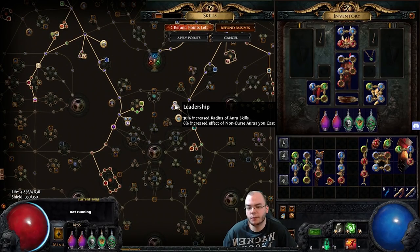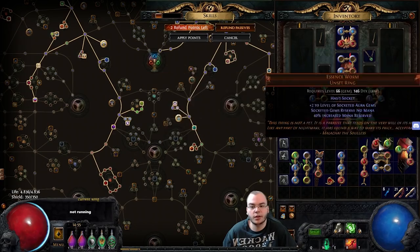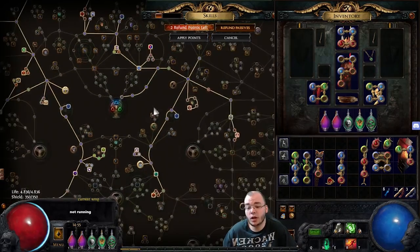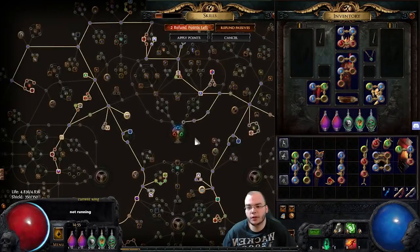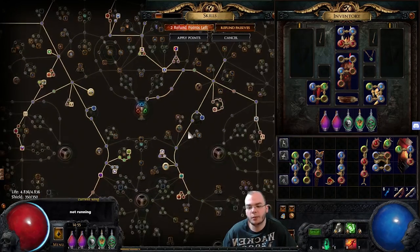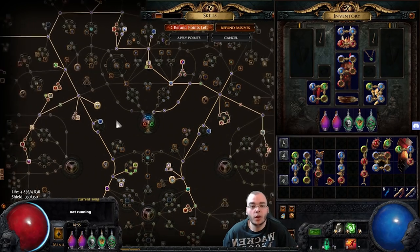Other nice nodes to pick up include Leadership for the Aura Radius. Also get quality on your auras if you can, because that will increase their radius and actually affect your minions. Once you have all the different setups going, you can unspec out of all the early spell damage nodes — you don't really need that anymore — save a few points, and pick up whatever you need: more life, more zombies, whatever you want.